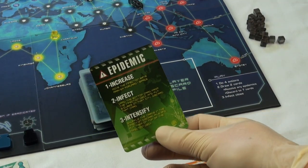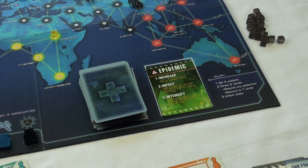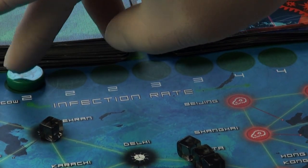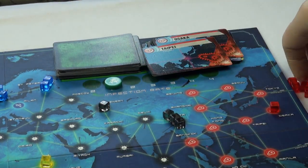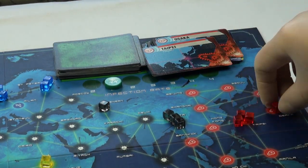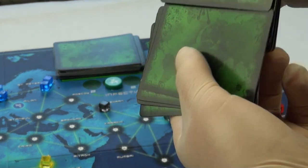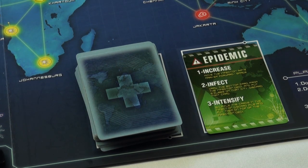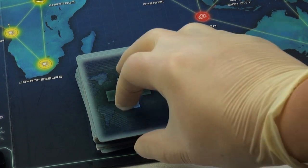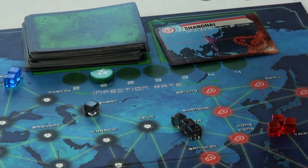Play continues until — it's an epidemic card. It was only a matter of time. Whenever one of these cards is revealed, a few things happen: the infection rate counter is moved up one space, the bottom card of the infection deck is discarded and three cubes are placed on that city, and finally all of the discarded infection cards are shuffled and placed back on top of the infection deck. Once the epidemic has been resolved, the player finishes their turn — they finish drawing their cards and infect however many cities the counter says.